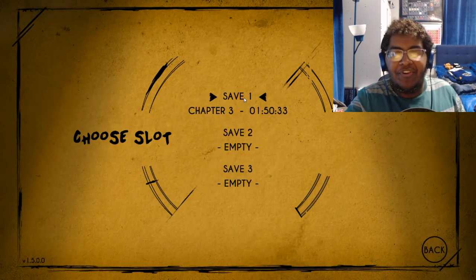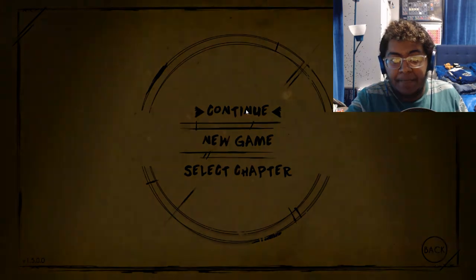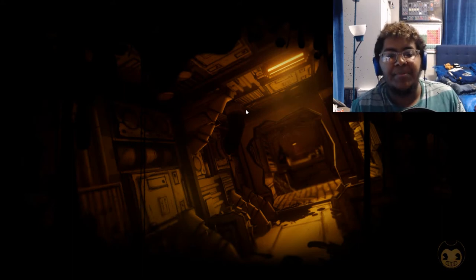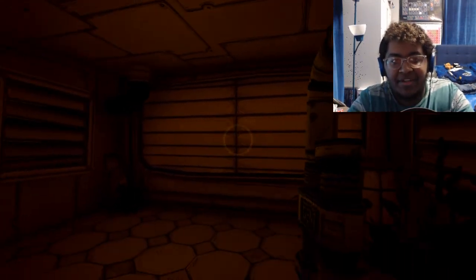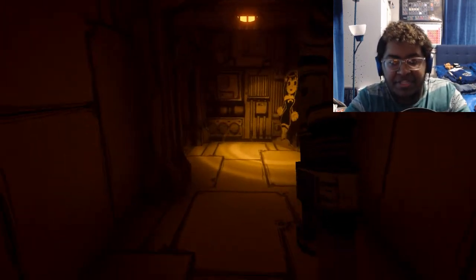Anyway, we're gonna get back into the world of Bendy and the Ink Machine, Chapter 3. Continue. I hope this saved. So, a little bit of recap: we chose a path and then made our way through a dead field of the Butcher Gang and Boris. Honestly, I have no idea. This is pretty much around where we left off. We're a little bit set back, but that's fine. Let me just make sure I got more buttons.